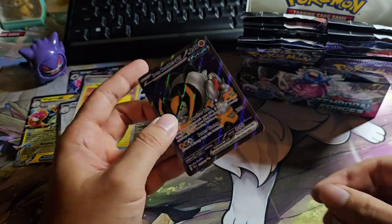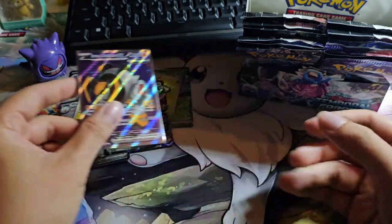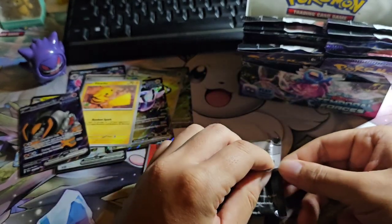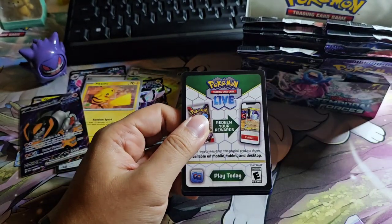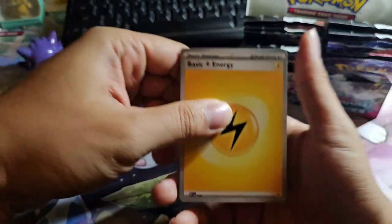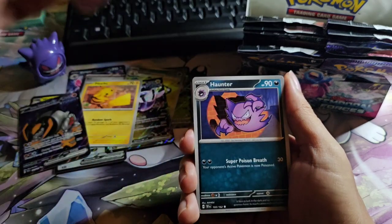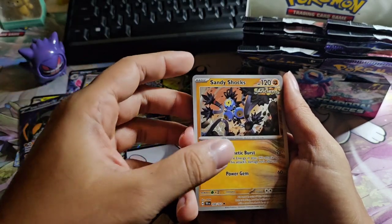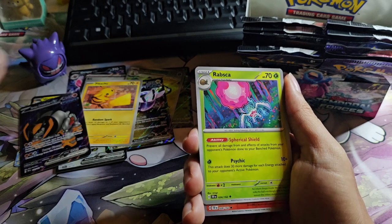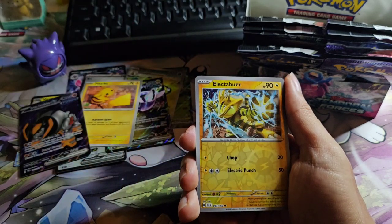Hmm — okay, I'll take it! I will take it. Alright, next one. Code card. Alright: Lightning Energy, Bronzong, Mightyena, Doedoar, Haunter, Sandy Shocks — some of them are having weird names here — Lapras, Slugma, Electabuzz.